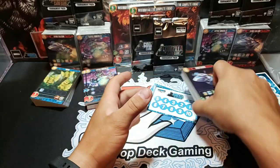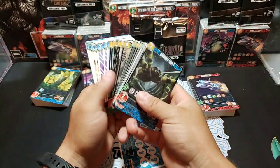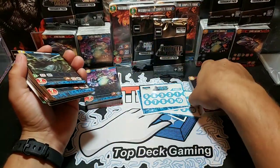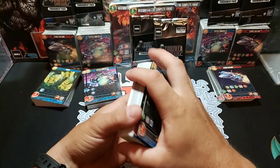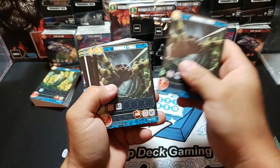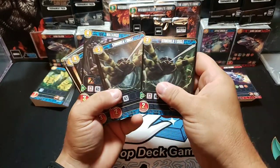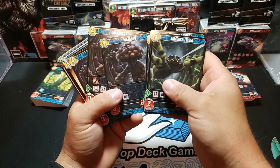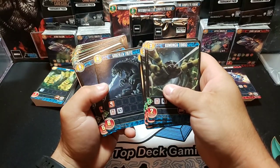Now we'll go over the fourth deck right here — this shouldn't be too long of a video. Just kind of bear with me, we're just looking through all of what you get in the Godzilla kit, and then we're going to open up the six packs at the end. In another couple videos we'll go over every single card, color wise. We got Kumonga 1965. Matango. Mogura. Godzilla 1971.